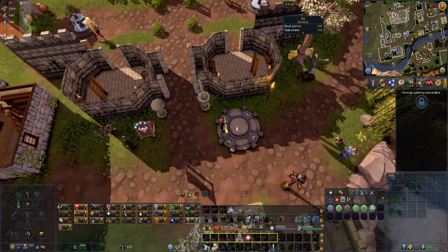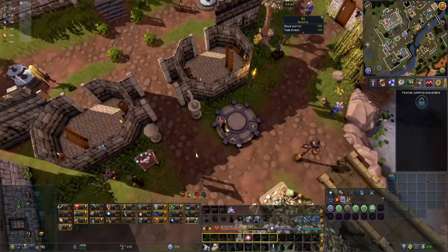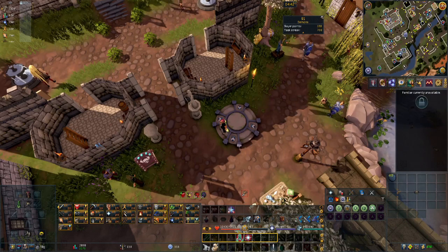To activate a lodestone, you will simply click on it and you will get an animation showing that it has been activated.